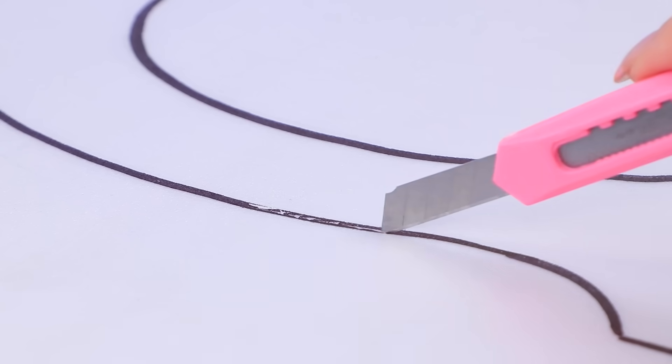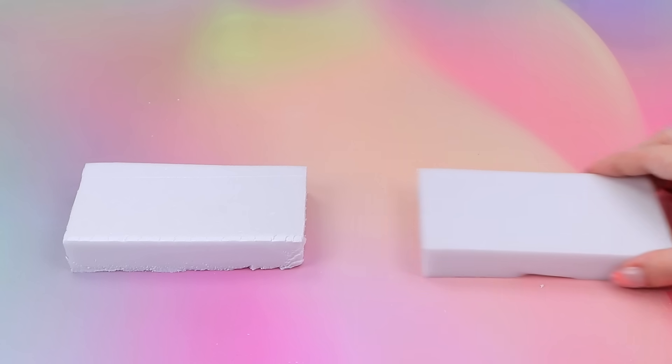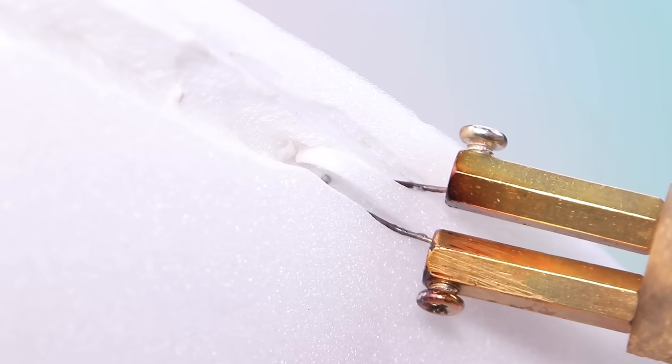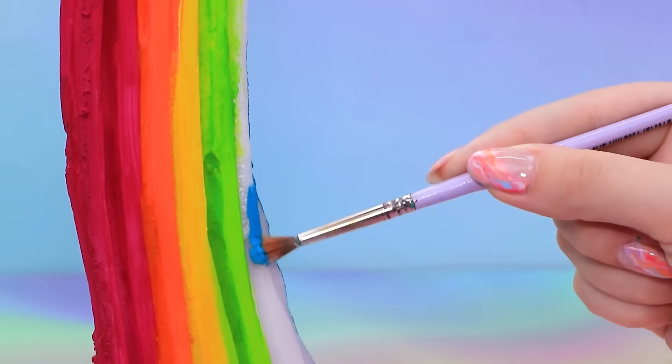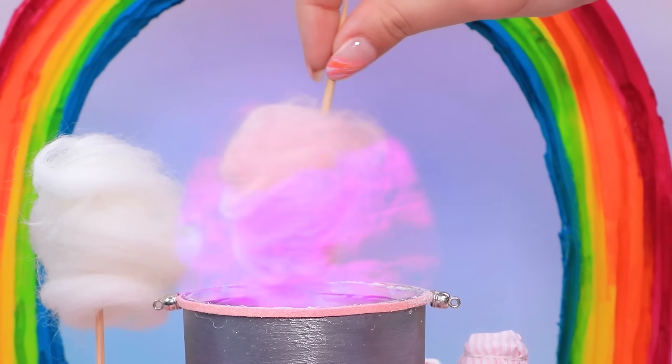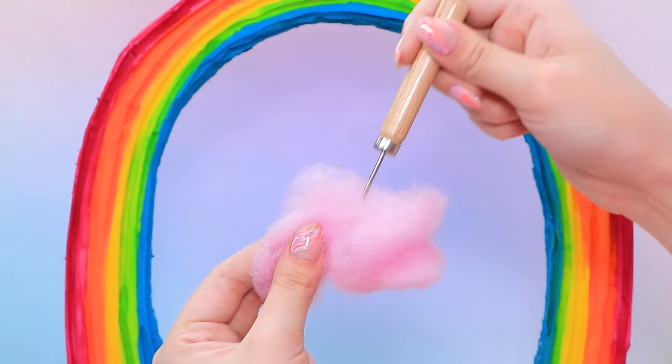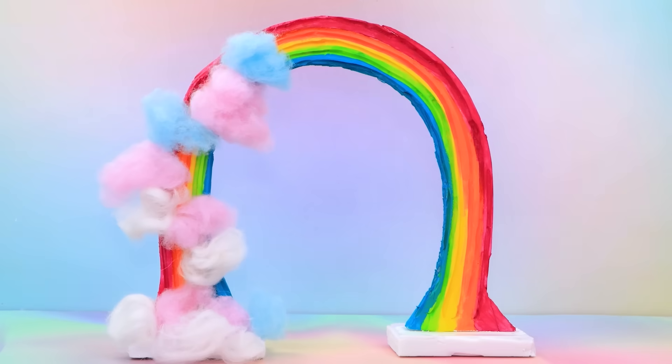Let's take extruded polystyrene. An arch is formed. Use a pyrography tool to create stripes. Paint with rainbow colors. Cotton candy machine. Craft a little cloud. It's a sky portal.